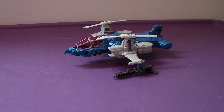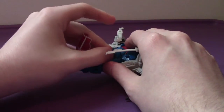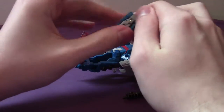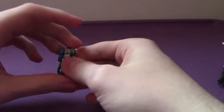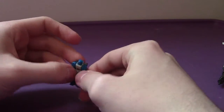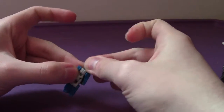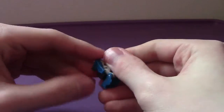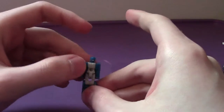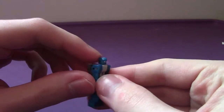Speaking of Zort, he is in the cockpit here — you can open it up and there he is. Of course, he forms the head. He's very loose, which is interesting. Put Highbrow to the side and there is Zort. Articulation-wise: arms go up and down, legs go forward and back, head goes side to side, and that's really it. Very loose knees, very loose arms, but he feels fine when you flail him about.